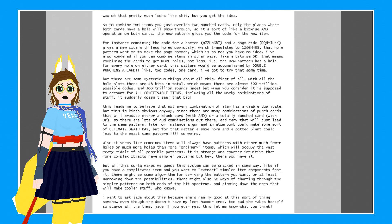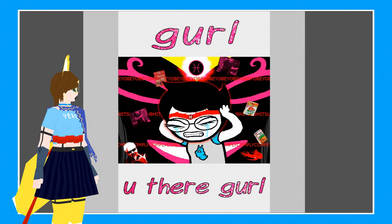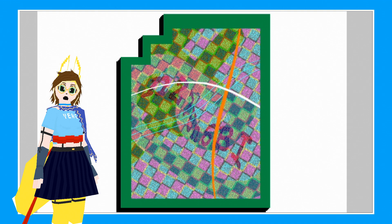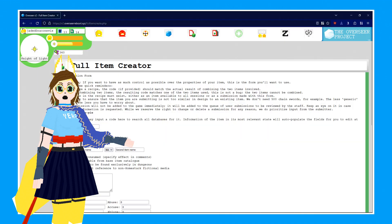It's theorized in-universe that there are hidden mechanics besides just item codes. Technological mind reading is a canon mechanic in Homestuck, so I personally assume it has something to do with the player's intentions, but I can't just read minds, so I'm going to have to toss that idea to the curb. If we're talking about just the item codes, I haven't seen anyone create completely procedural item generation yet. The simplest implementation is to just make a handful of items, give them all static codes, and throw away any invalid codes, as seen in Mindstuck and Project Overseer, although Overseer at least lets you make up your own items too.